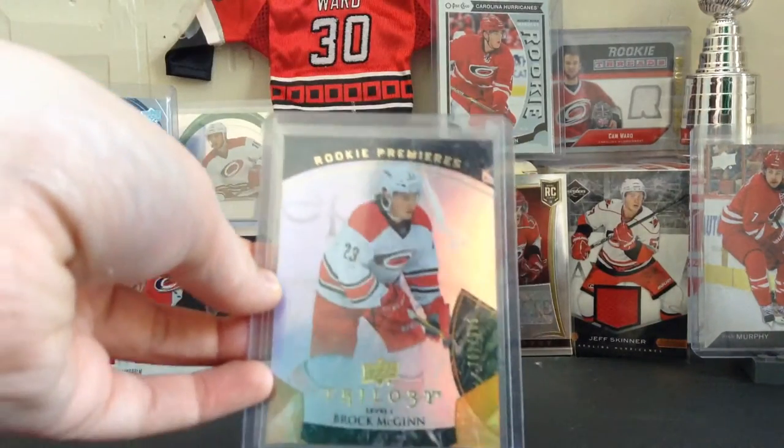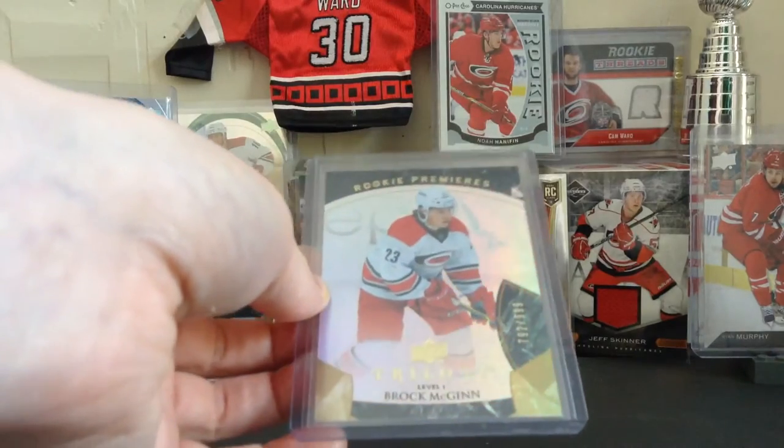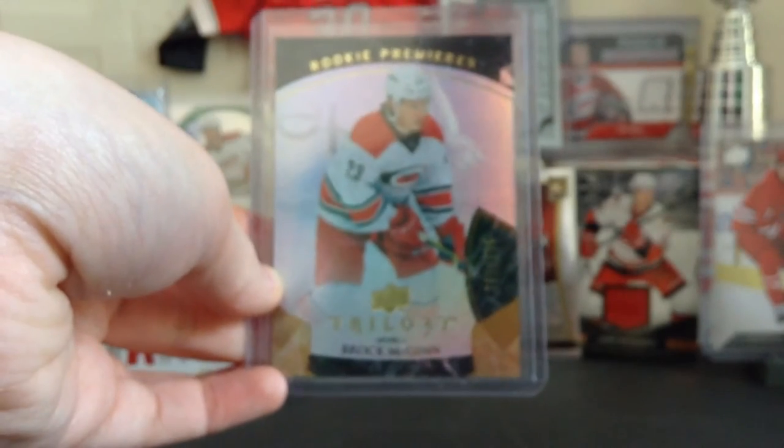The next card is a really shiny Brock McGinn out of /99 — a Focus Rookie Trilogy card.